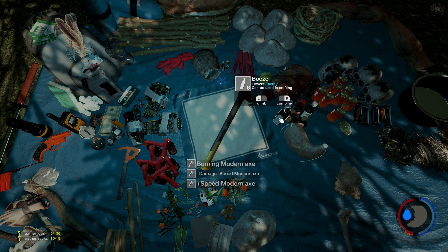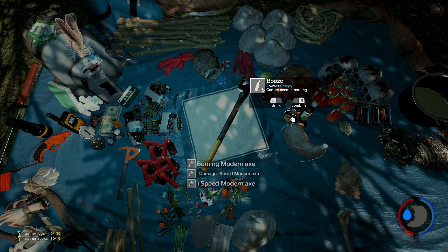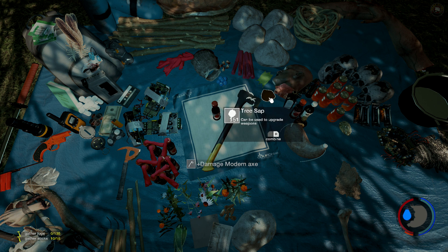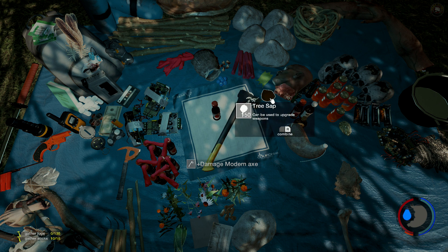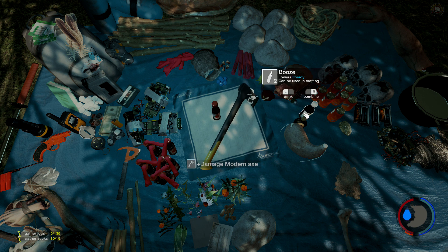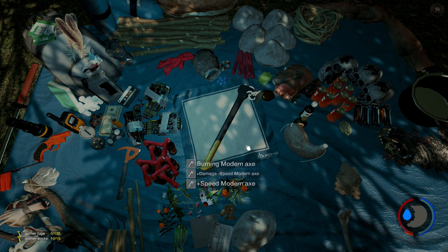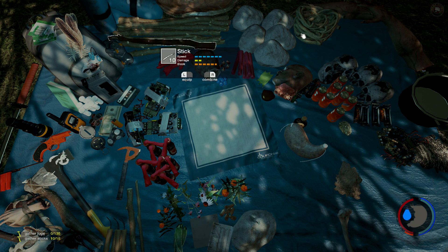Let's increase the damage on this. I think it also lowers the speed ability, but honestly I want some damage out of this thing. I think you can do multiple — you can do it with teeth. I was told that glass is the best thing to put on here, but I'm not 100% sure that's true, so I'll try this out. For speed, if you want your axe a little faster, you can put a feather in here — and boom, like that.